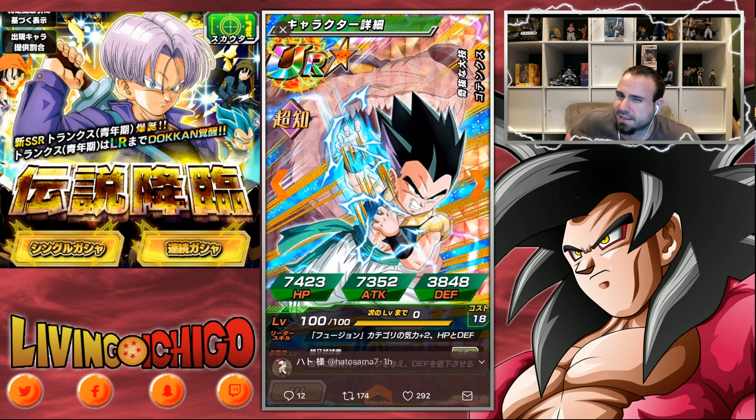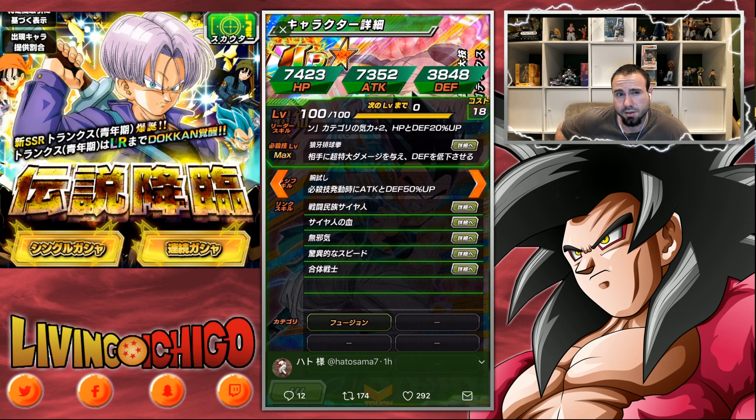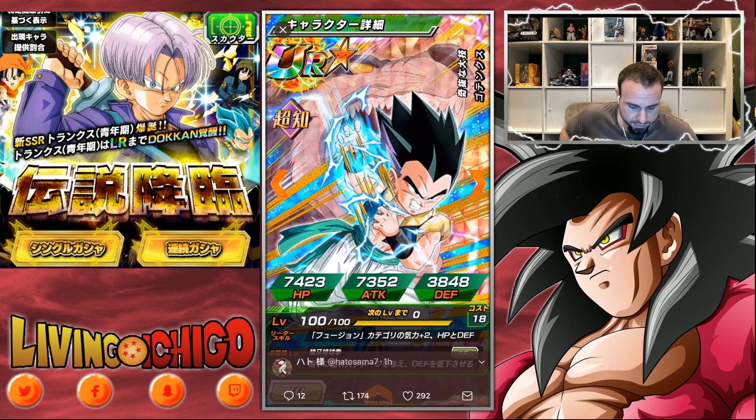Last one: Wolf Fang Fist Gotenks — why is that a thing, I don't know. He's an INT type; leader skill is Fusion category ki plus two, HP and defense plus 20%. He's a sub for the Gogeta team. Passive: attack and defense plus 50% when performing a super attack, and the super attack lowers the enemy's defense.